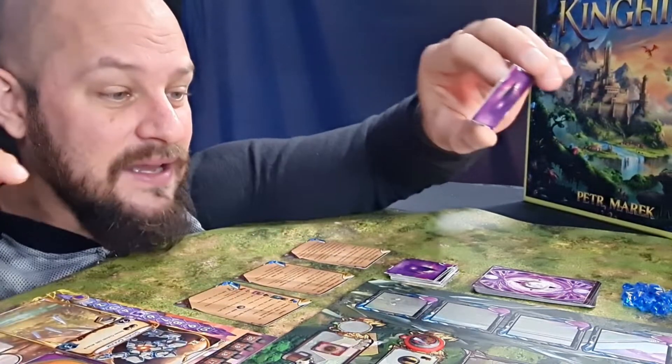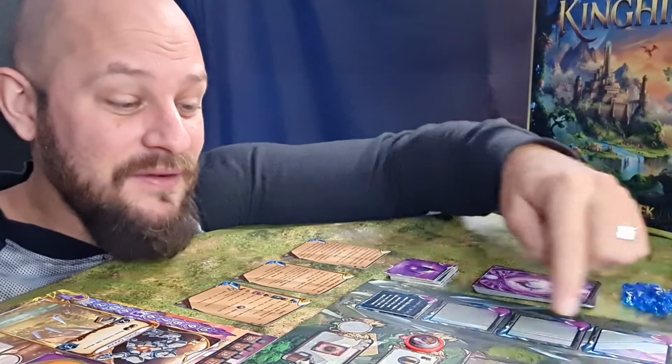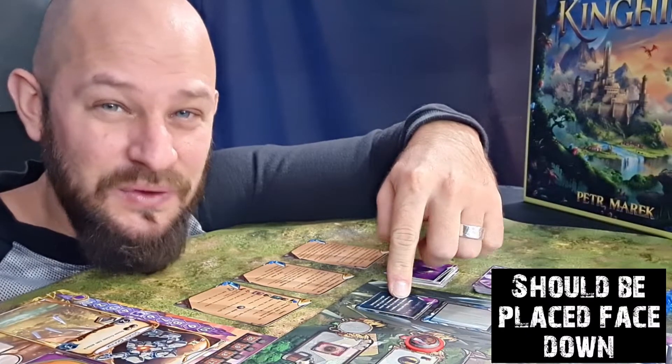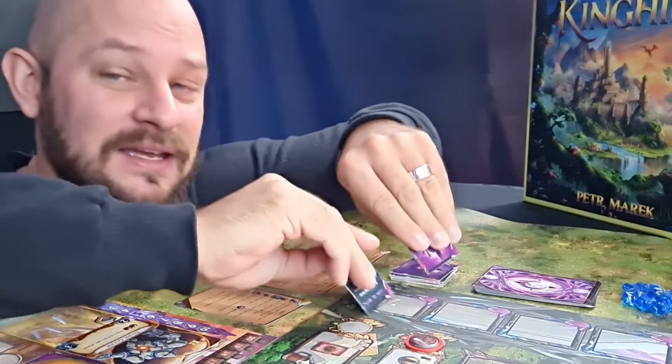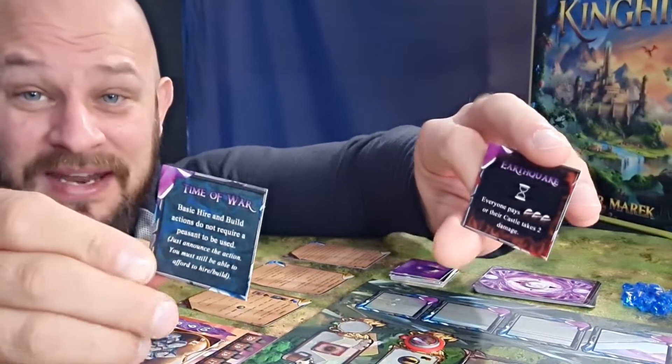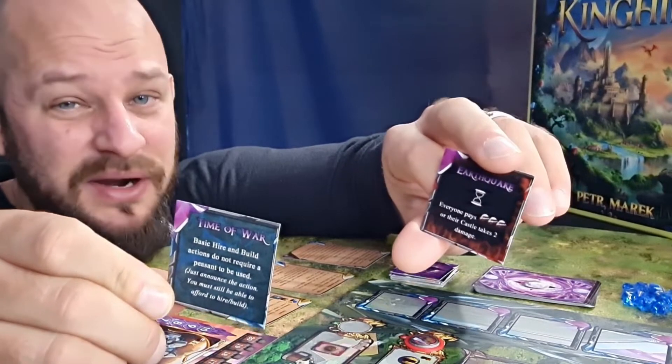The force tokens should be placed in the force tracker. There can be a maximum of five of these in each game — if a sixth one is drawn, just ignore it. These can be either positive or negative and usually mess up the game pretty badly for you.